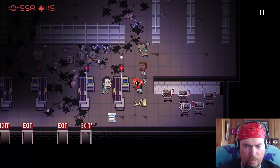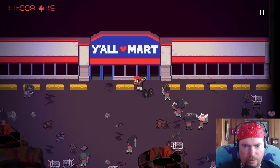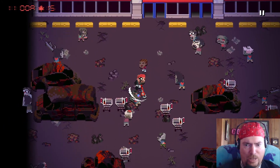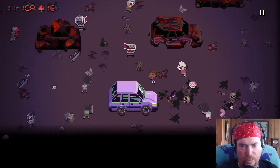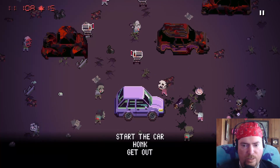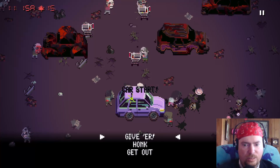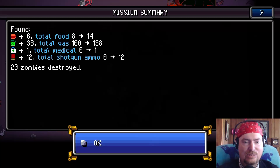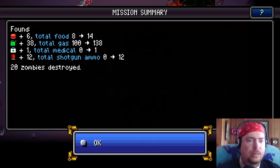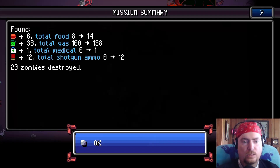There's something down here - I'll take that, let's get out of here. Thank you for shopping at Y'all Mart, y'all better get going. Get in the car, start the car - I was not expecting to have to start the car, I was just like click and go. Found six food, we're now up to 14. 38 gas - good haul! One medical, 12 rounds, found shotgun rounds but no shotgun. 20 zombies destroyed.